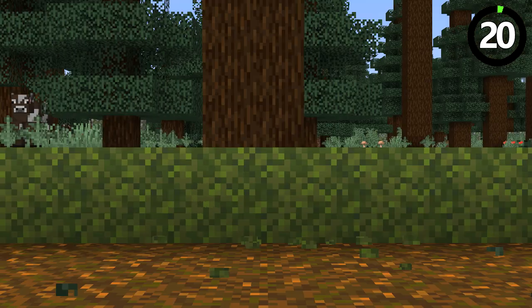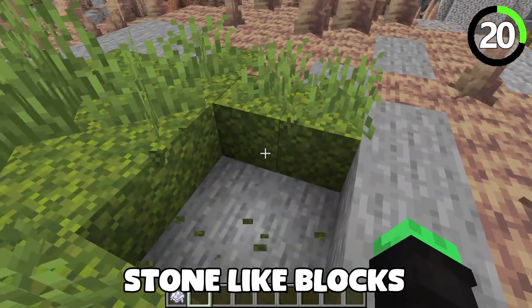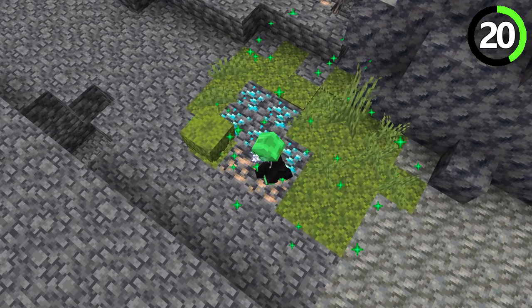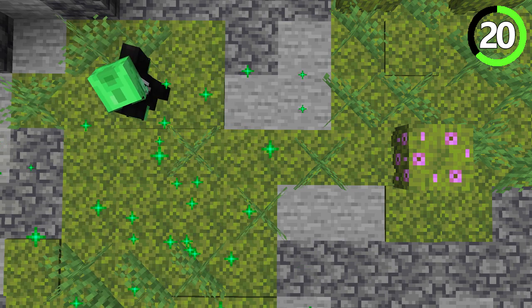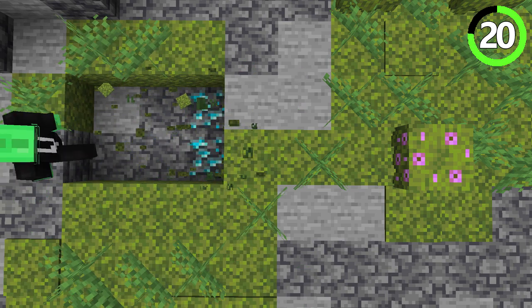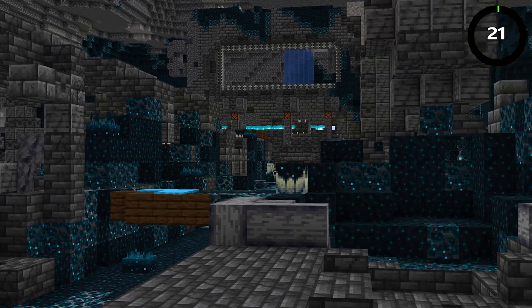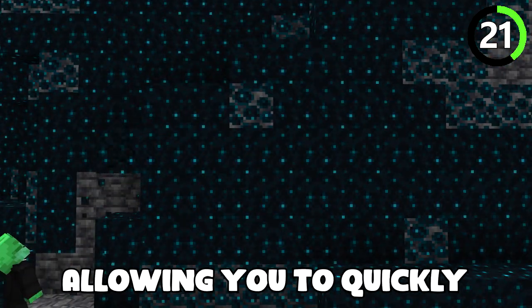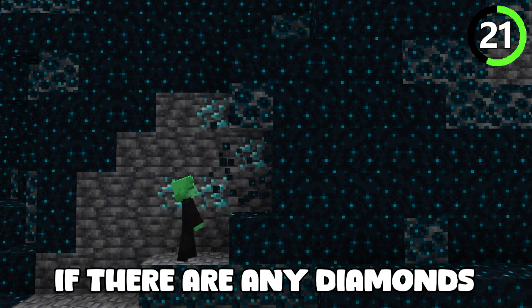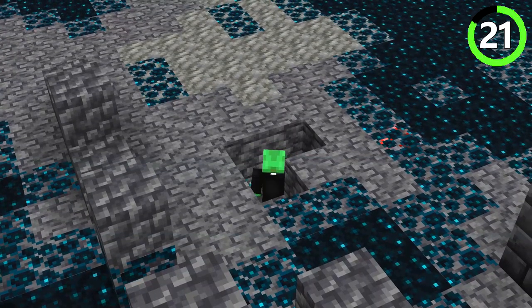Moss blocks are super useful — they break super easily and turn other stone-like blocks into more moss, except ores. This way you spend less time mining through tough stone blocks, breeze through the moss, and find only ores intact with diamonds ready to be harvested. Similarly, if you find yourself near an ancient city, sculk blocks are also easy to break, letting you quickly peel off that layer and check for hidden diamonds. Just be careful of shriekers — you don't want a Warden joining your expedition.